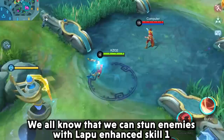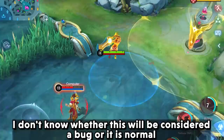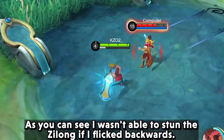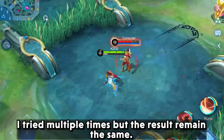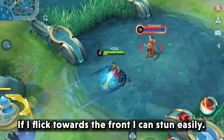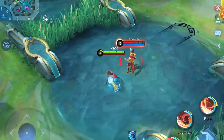Next, we have Lapu-Lapu. We all know that we can stun enemies with Lapu's enhanced skill 1, and we can also increase the range by using Flicker. I don't know whether this will be considered a bug or if it is normal, but as you can see, I wasn't able to stun Zilong if I flickered backwards. I tried multiple times but the results remain the same. If I flick towards the front, I can stun easily. Lapu users, do comment down below if this is normal or a bug.